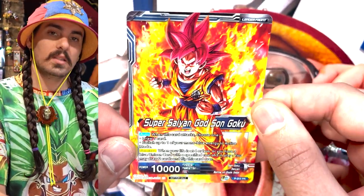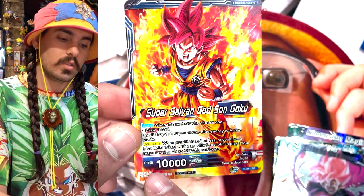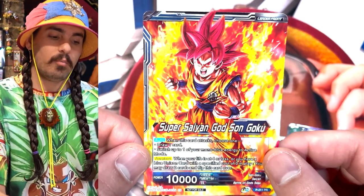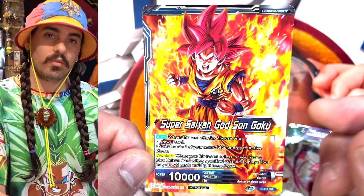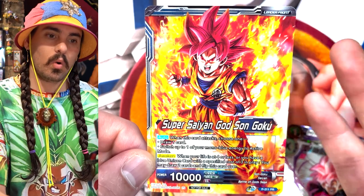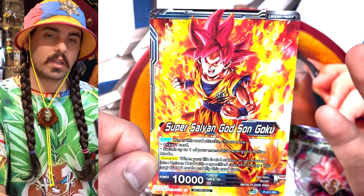Leader cards start on their unawakened side, and if you have a shiny leader card, the not-shiny side is always going to be the front side — you can also see it'll say leader front. On leader cards, you'll always see an awaken skill. Leader cards start in play and remain in play for the entirety of the game. Your life points are connected to your leader card, and you have eight life points. Life points are cards from your deck. Once your leader card's life points are knocked off and reduced to zero, you lose the game. Or, if you knock your opponent's life points to zero, you win the game. Another condition to win or lose the game is if you run out of cards in your deck — once you run out of cards, you lose the game.